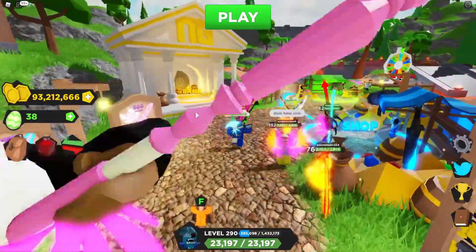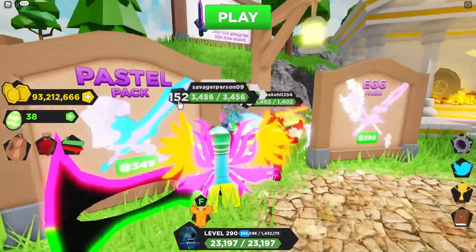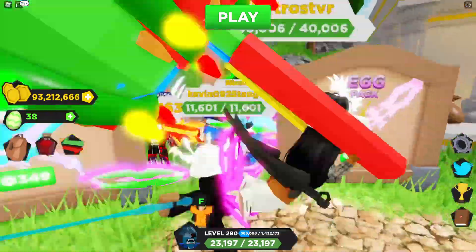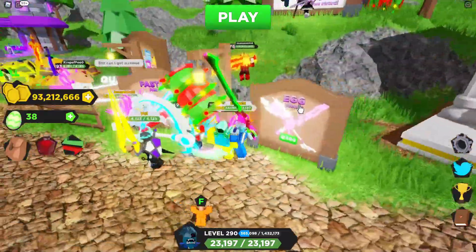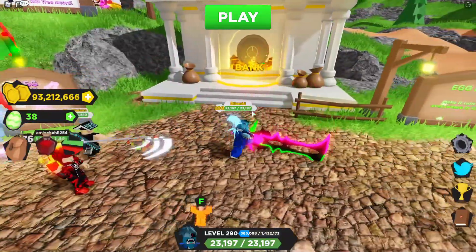First things first, they added eggs and a ton of new items. We've got two new packs right here. We've got the pastel pack, which is looking pretty cool, and then the egg pack. I really like the sword on this one and the staff actually — both of them. But I'm really liking the egg pack more. So I think we're going to have to buy both of them at some point, maybe even in this video.